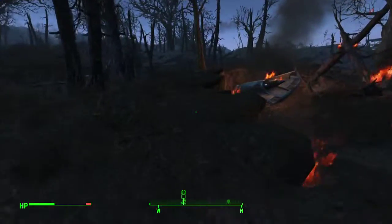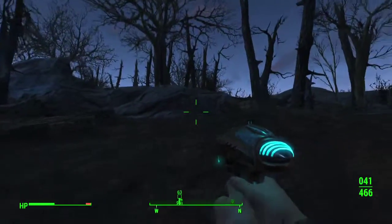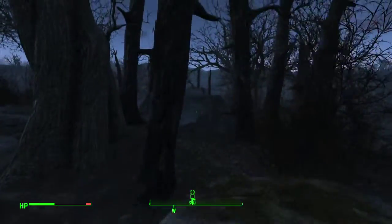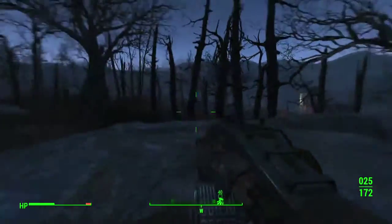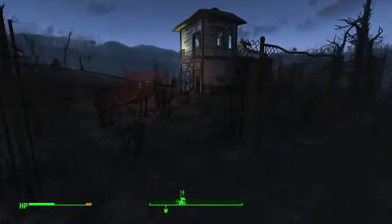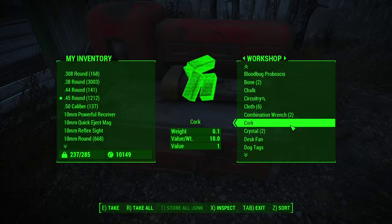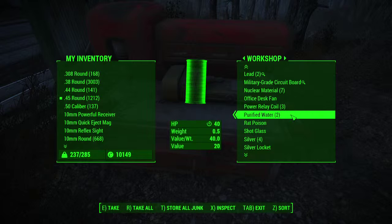Alien blaster — probably should not do that. Where was my Cryolator anyway? Oh, there it is. Because it's not a he — it's a weapon. I need to get back to Diamond City. Let me transfer over the junk and get my pre-war money. Bam.